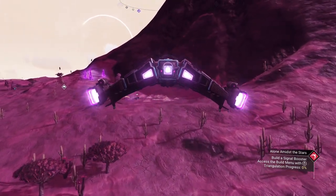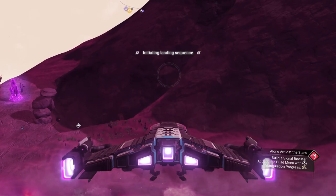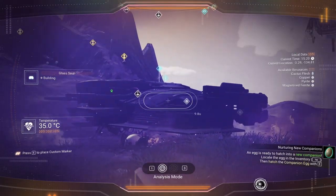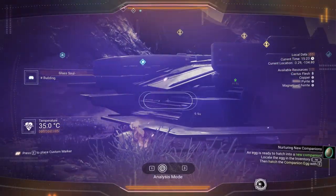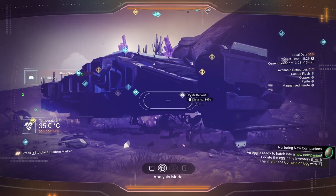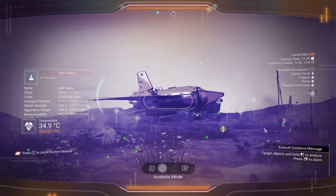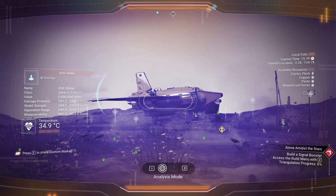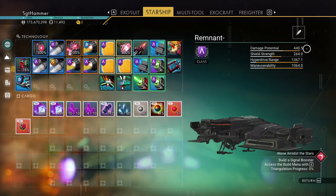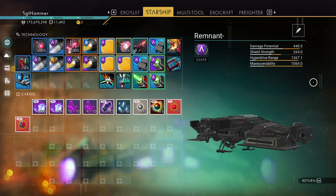Try this again. Not a lot farther than I expected. Hop out this time. It doesn't give me any stats if I'm not in the ship. We have 900 maneuverability. Hyperdrive is only 848, and shield strength is 284,333. Our damage is 440. Shield strength is pretty much the same. Hyperdrive is 1367 and maneuverability is 1064 - which is better than that ship.